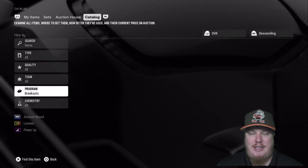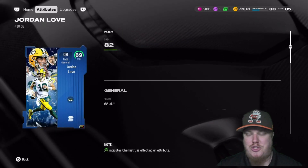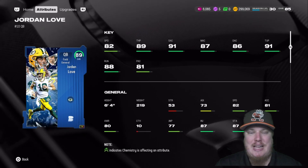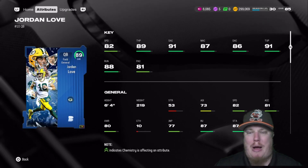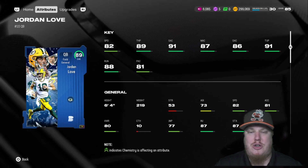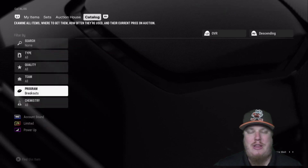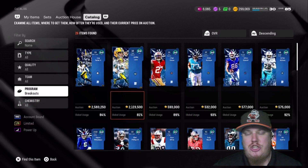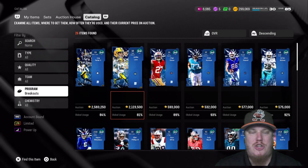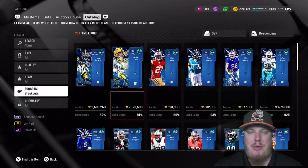On the offense for the LTD, it's the Packers field general quarterback Jordan Love. Unfortunately he's hurt right now, but Love gets his second 89 overall LTD item — 82 speed, 89 throw power, accuracy of 91 short, 87 mid, and 86 deep, with throw under pressure of 91 and play action of 81. Remember, LTDs are only available for a limited time — about 48 hours, until the 21st at 1 p.m. Good luck and happy hunting.